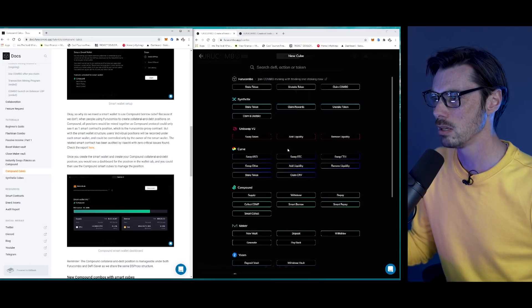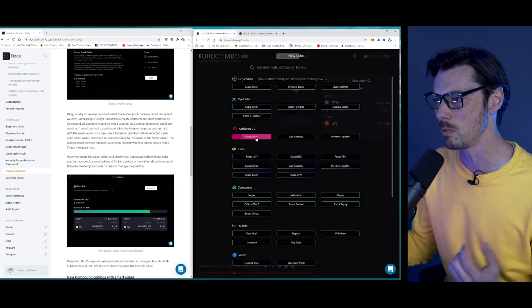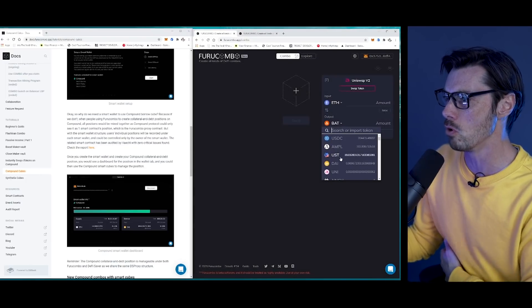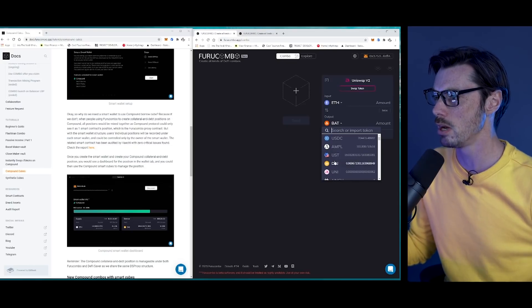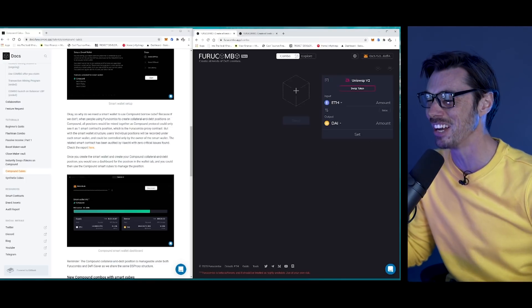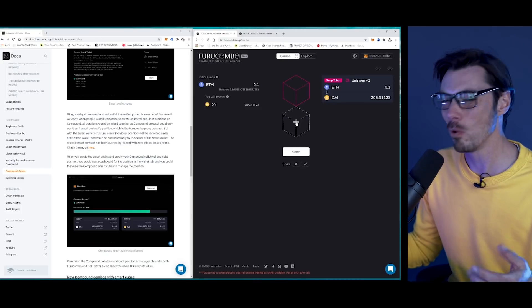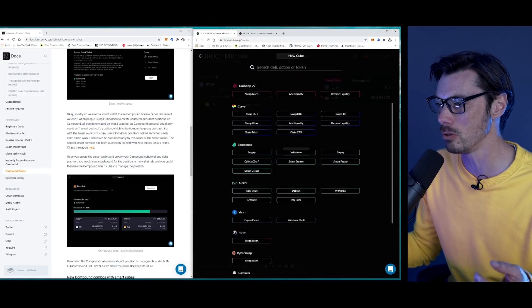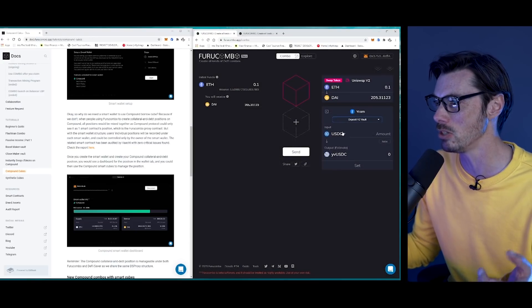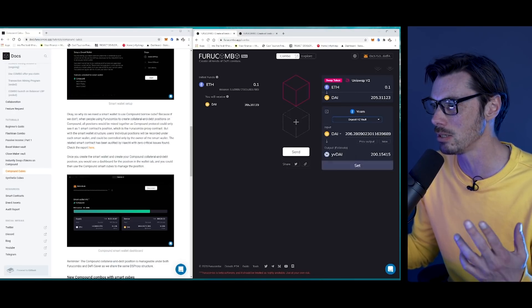It can be a little daunting, but let's just start something. Let's say we want to swap a token — swap ETH for DAI. Now I've swapped my ETH for DAI. What else can I do? We could go to a Yearn vault and deposit in there. It's showing USDC, but if you click on the dropdown menu I can select DAI, I can set max. It's going to take that DAI that I generated, turn it into yvDAI, and deposit it in that vault.